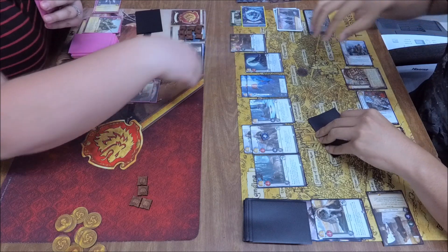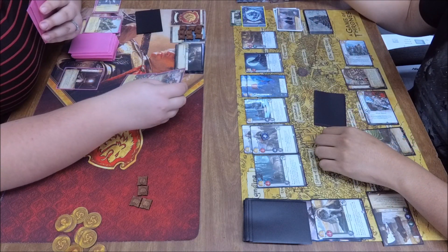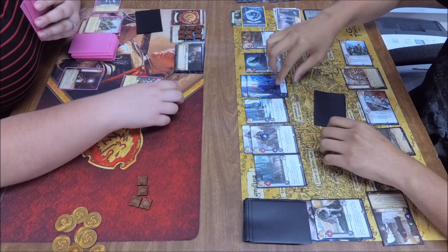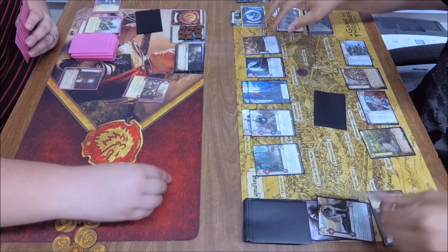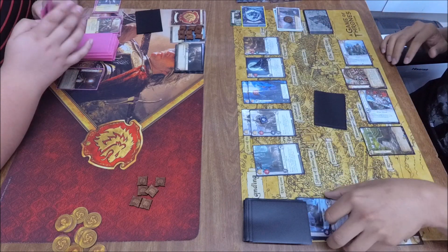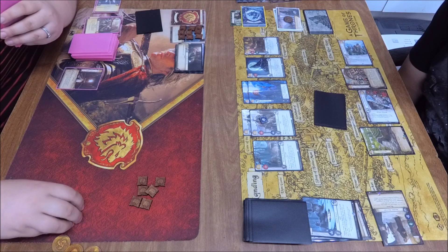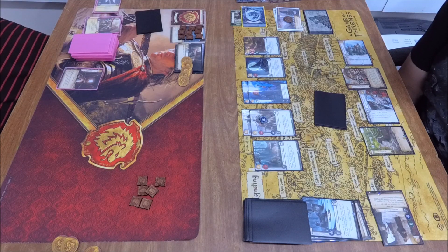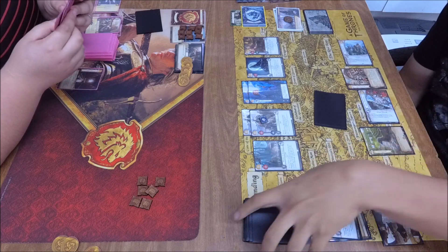He plays his Northern Keep there to get some gold. Ramsay Snow — with Authority slaps him down on the board. Jamie is gone. Sacrifice is not killed or discarded — bodyguard does not save from sacrifice. Just like that, the board is empty on the Lannister side, sitting at nine power, having to start over basically.